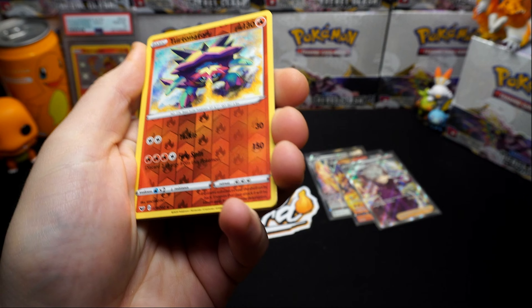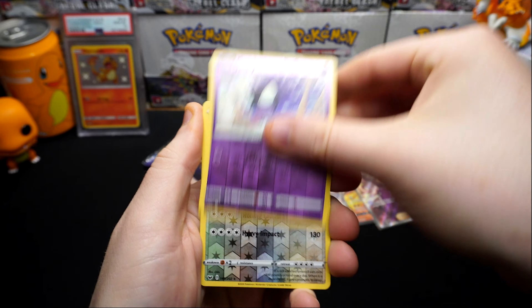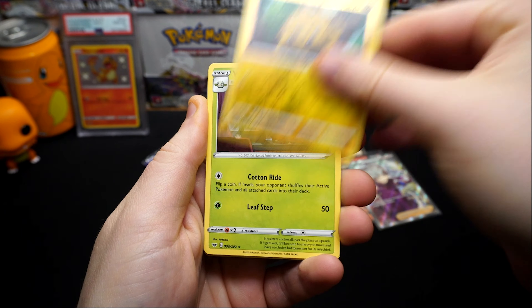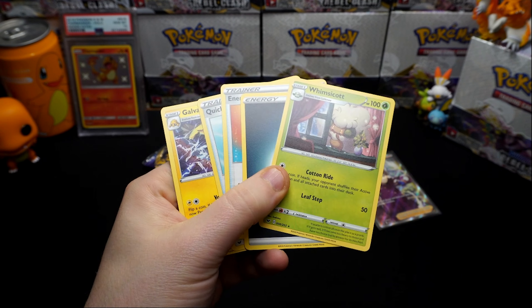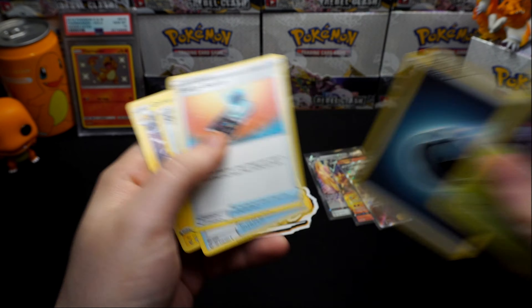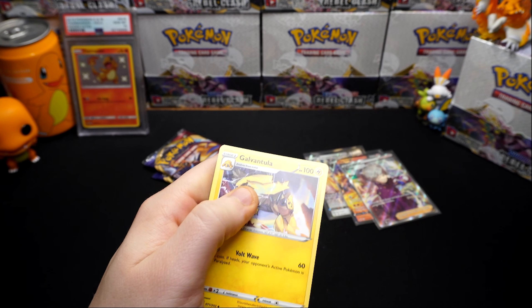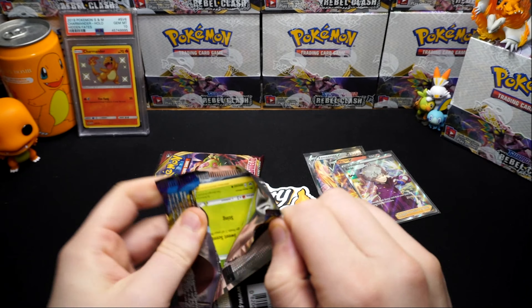Error pack - come on, give us that secret rare! Let's go. Metal Saucer again, another rare Turtonator, Cottonsee, Gastly, Snorlax, Joltik, and a Whimsicott on the end. So the rare is taken by Whimsicott.